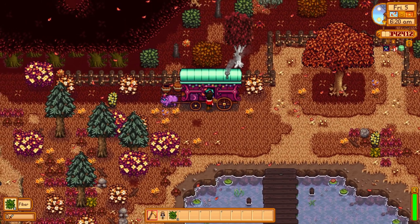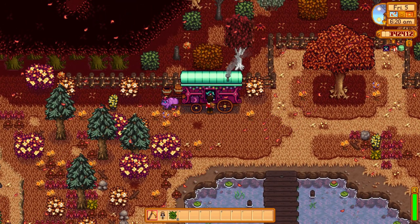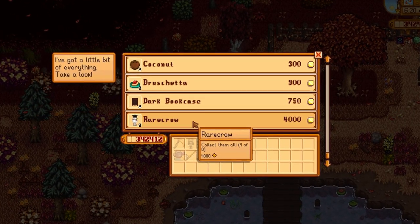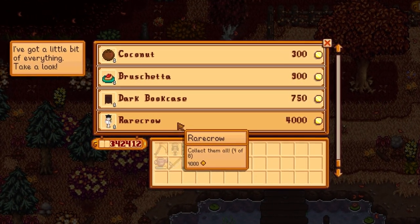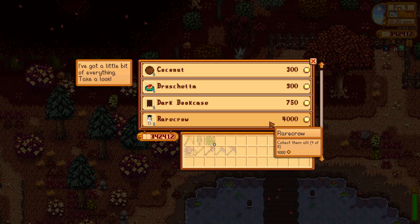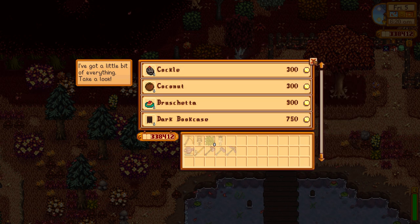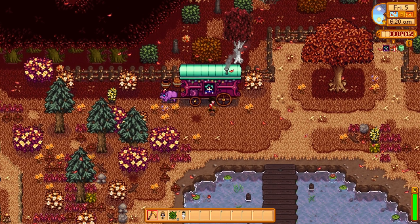You can find another rare crow from the Travelling Merchant Lady who comes every Friday and Sunday of every season. However, to find this rare crow, you can only find it in the fall and winter season. There is a chance she sells it for 4,000 gold. This one looks like a snowman, and you can only get it in fall or winter through the Travelling Lady.